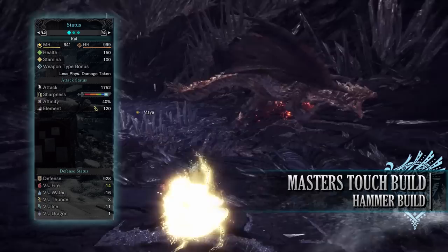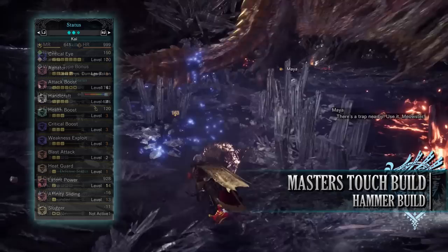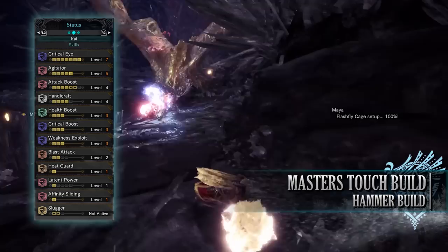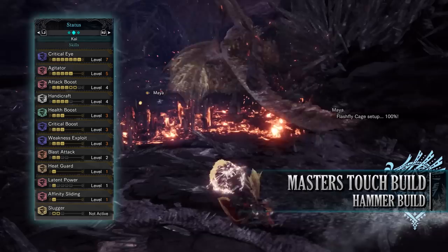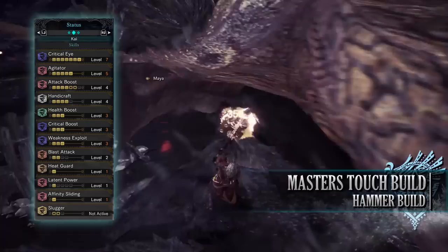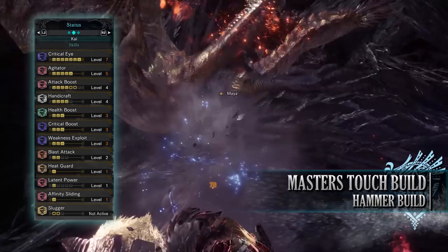You'll have an attack of 1752 with a decent chunk of white sharpness and 40% base affinity, which can reach 100% so long as you're attacking tenderised monster weak points — which isn't much of an issue with the Hammer. You can also reach 100% affinity once agitator kicks in or by using the affinity sliding skill. You have an elemental rating of 120 and a strong defence of 928. As for skills: critical eye level 7 increases base affinity. You have agitator level 5 — when a monster becomes enraged the agitator buff kicks in, giving increased raw attack and affinity. You also have attack boost level 4, which can potentially be level 6 when wearing mantles, increasing raw attack and granting a 5% affinity bonus at level 4.